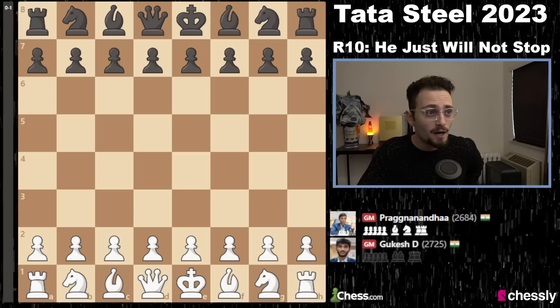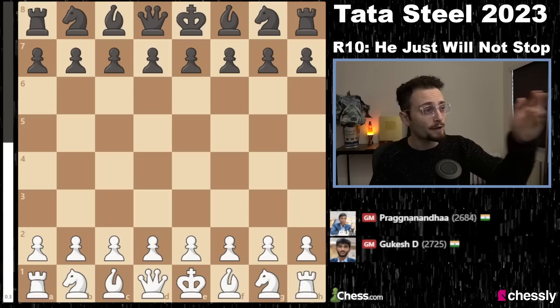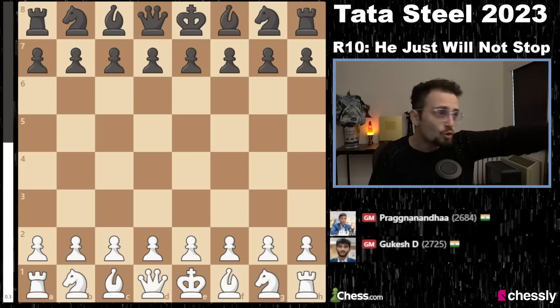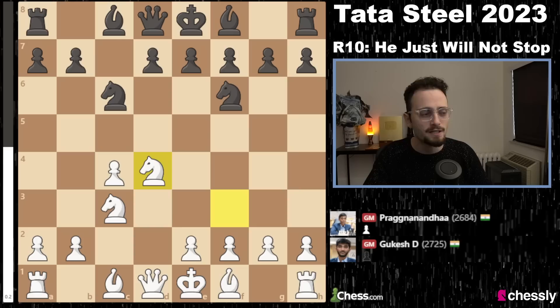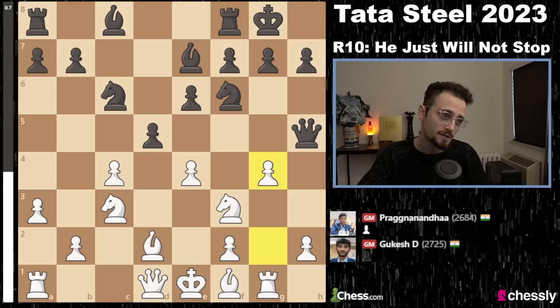Now it's time for the two teenagers who decided to punch each other in the face. Gukesh D and Pragnananda Ramesh Babu play a symmetrical English. Gukesh has had enough of normal chess, so he plays Rg1. The idea of Rg1 is to play the move g4 — sacrificing a pawn. Black actually has no choice; if black tries to avoid it, this wins the queen. So be brave — takes, takes, knight d5, bishop c5, which attacks the pawn on f2.